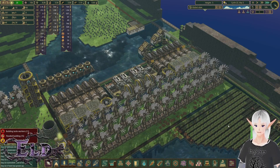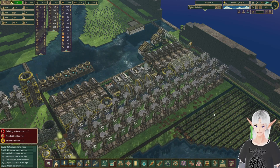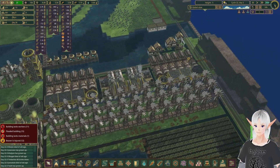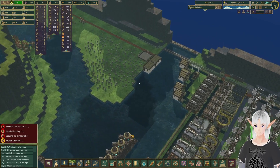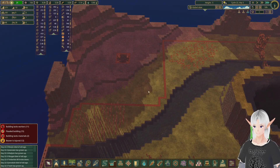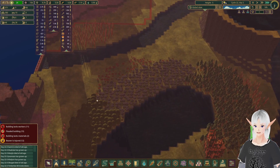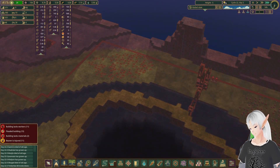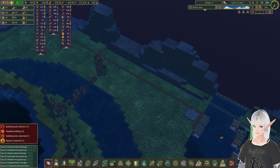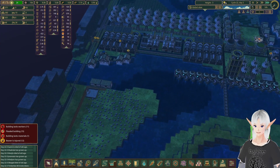Hey, welcome back. We're back in Timberborn again today in our Beaver Springs map. Today we had a set of plans, but unfortunately we're going to have to change them. Originally, I had planned to take our railroad up here and set up some more stuff in this corner with our mine, then take our railroad around and start moving across the map. However, something in the game doesn't like that — every time I do that, it crashes. So we're going to do something else.